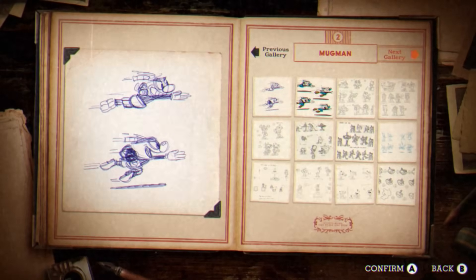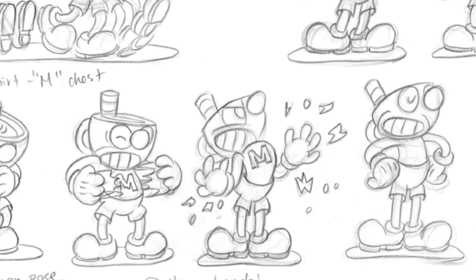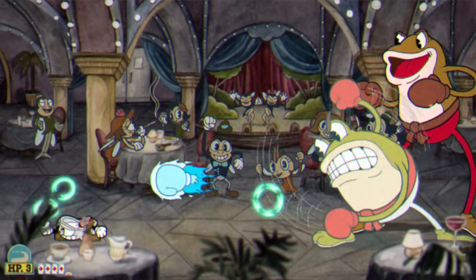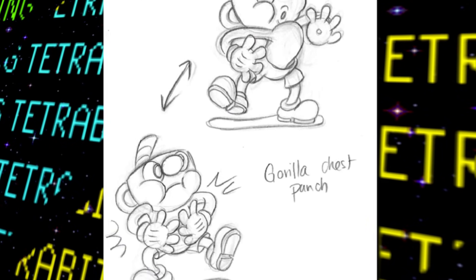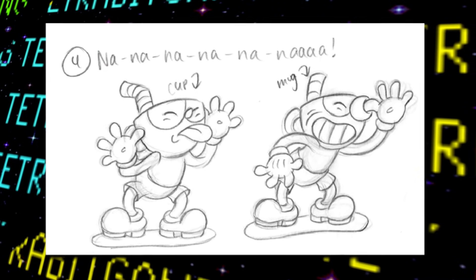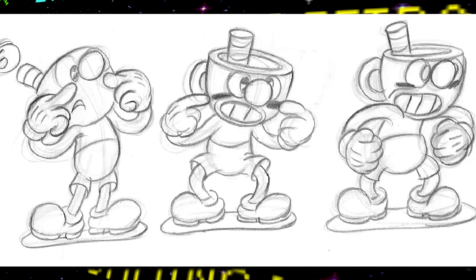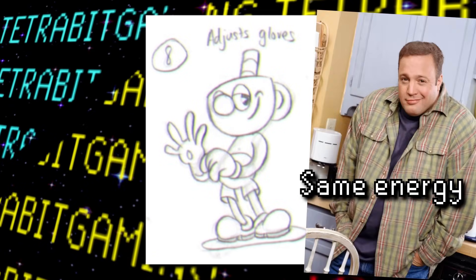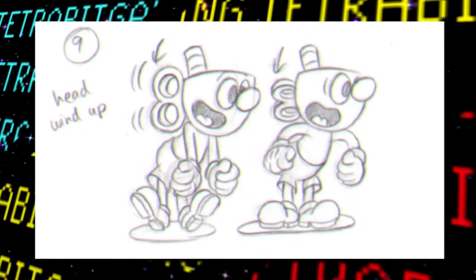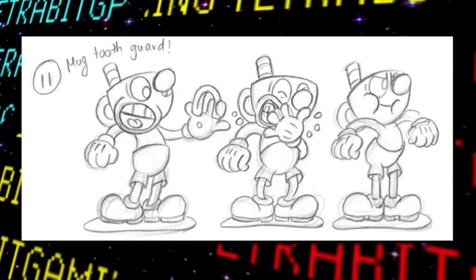There's actually even more interesting stuff for Mugman. There's a whole bunch of ideas for his intro animations: him doing one-handed push-ups, his eyes counting down like the start of an old movie, puffing up and gorilla-punching his chest, both Mugman and Cuphead taunting an enemy, an arm spin intro, Mugman drawing eye black like a football player, doing a crane pose like in Karate Kid, and adjusting his gloves.